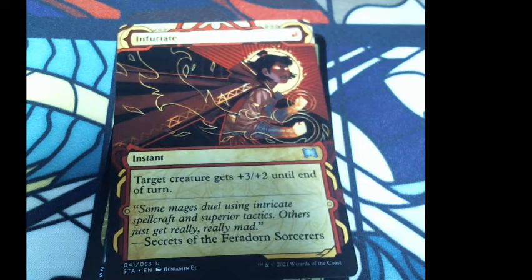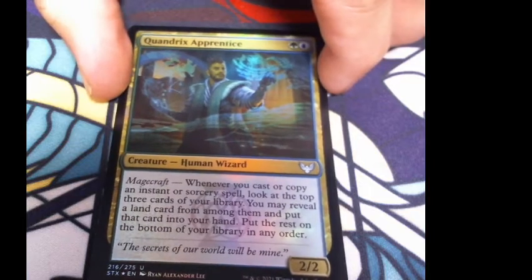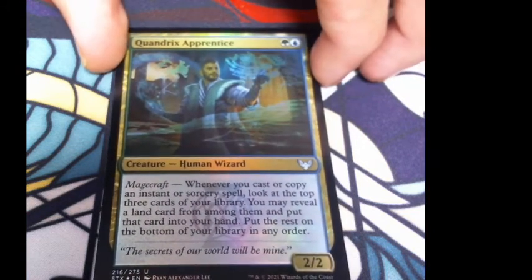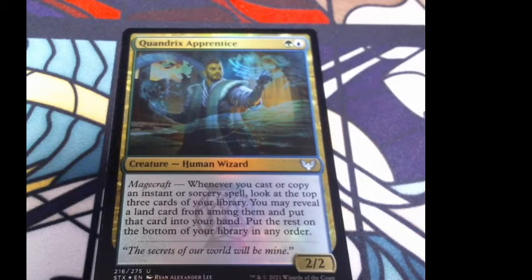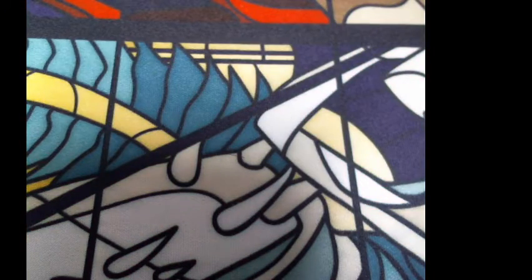Infuriate: target creature gets +3/+2 until end of turn. Flavor: 'Some mage duels use intricate spellcraft and superior tactics. Others just get really, really mad.' Then we got a foil Quandrix Apprentice — same card we already read. And then we have a spirit token. That's it for the first booster pack — sorry guys, you know I'm slow.